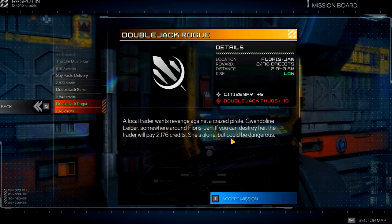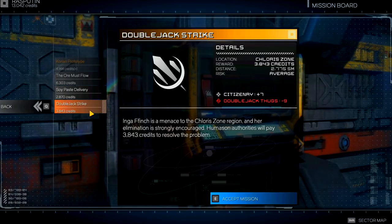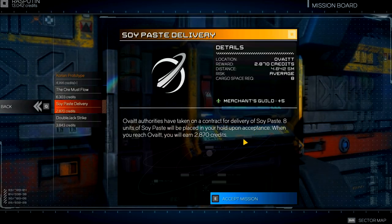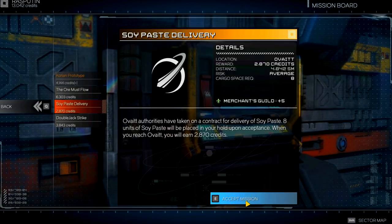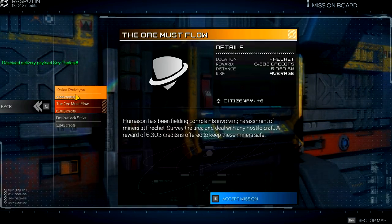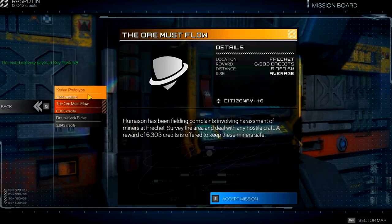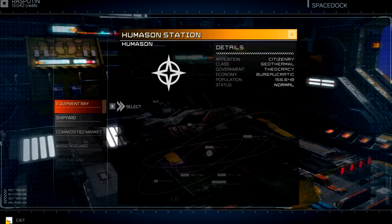Some of these seem very very hot. There's a green one — a local trader wants revenge against a crazed pirate, Gwendolyn Labor, somewhere around Flourish Jan. If you can destroy her the trader will pay 2,176 credits. She's alone but could be dangerous. There's also a soy paste delivery — 2,870 credits. And double jack thugs — the ore must flow, deal with hostile craft. That seems pretty tough.